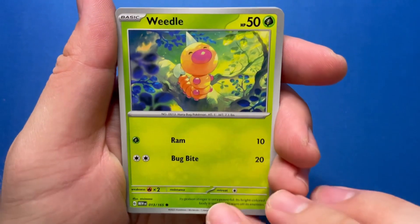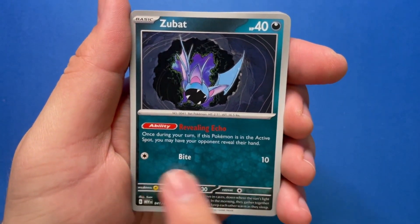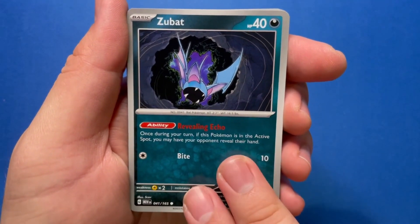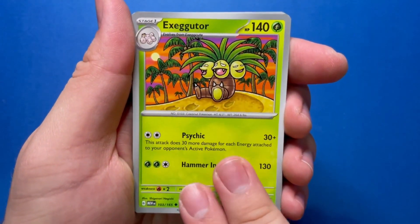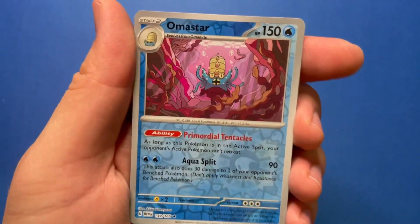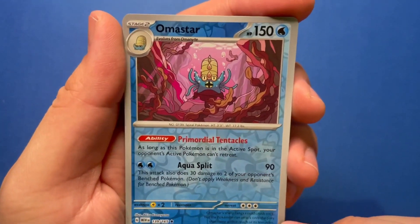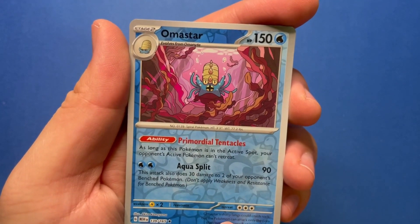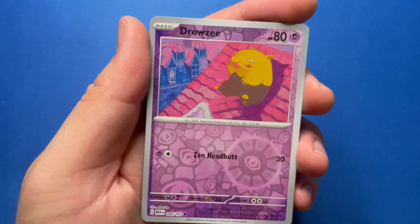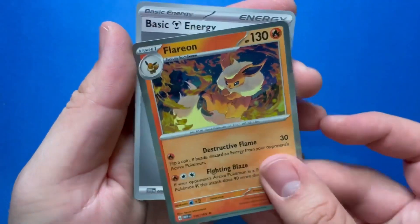First pack. Got a Weedle, got a Zubat with Revealing Echo — once during your turn, if this Pokemon is in the active spot, you may have your opponent reveal their hand. Interesting. Goldeen, Weepinbell, Nidorino, Exeggutor, Graveler, Omastar — oh, a Reverse! That's a Reverse Rare, some really cool art — the big Lord Helix. Primordial Tentacles: as long as this Pokemon is in the active spot, your opponent's active Pokemon can't retreat. Then a Reverse Drowzee chilling on the roof, and the holo is a regular Flareon holo, with a Steel Energy in the back.